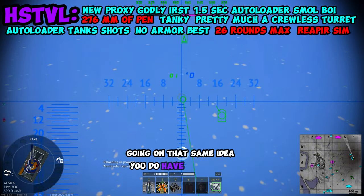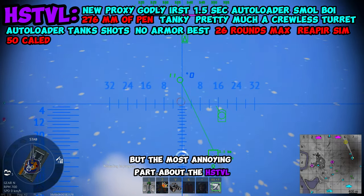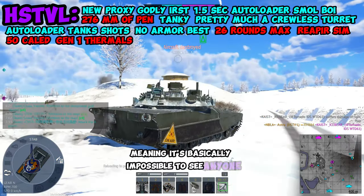You do have very light armor, so you can be 50-caled in some cases. But the most annoying part about the HSTVL is the fact that its thermals are generation 1, meaning it's basically impossible to see anyone at distance.